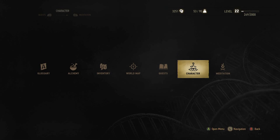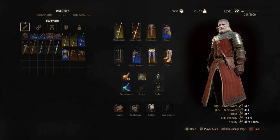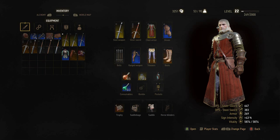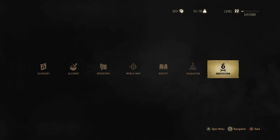Is there any way to look at your toxicity - is it under inventory? I don't know how you look at your current toxicity level.